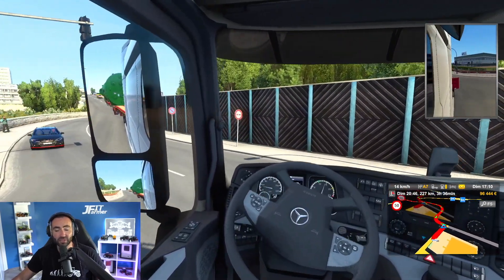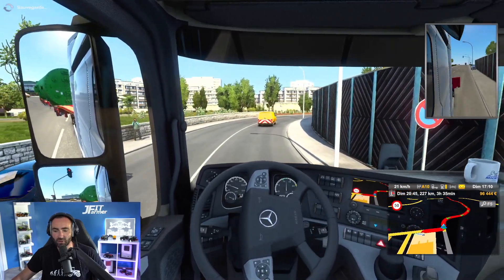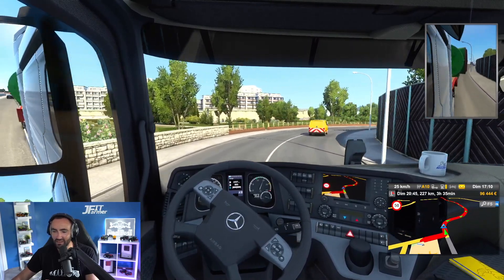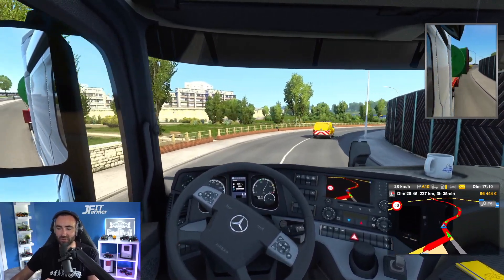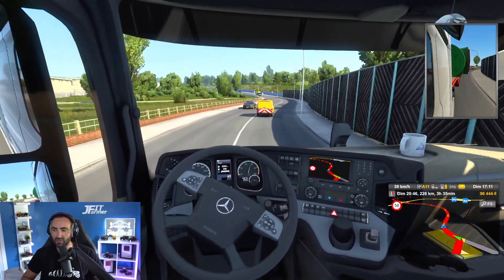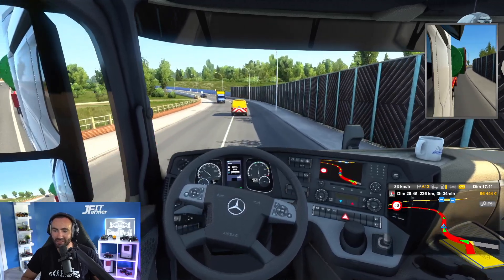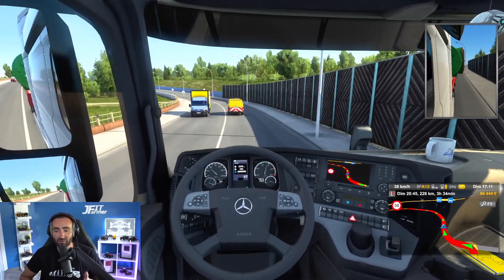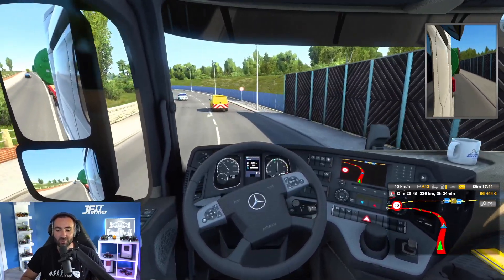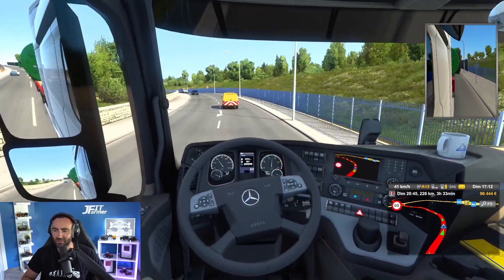On part de Dijon direction Genève, c'est un petit convoi pas très long. La voiture devant nous guide et écarte un peu les voitures. Dans le rétro en haut à droite, vous voyez que les lampadaires passent pas très loin — on est obligé de se déporter légèrement sur la gauche. On va tenter d'arriver sans dégâts.